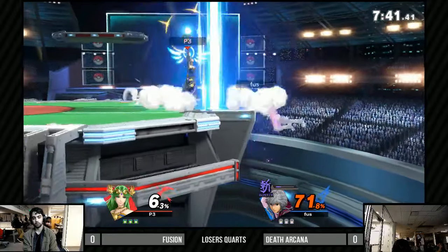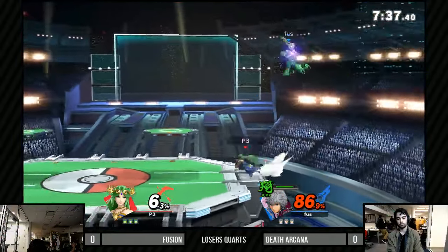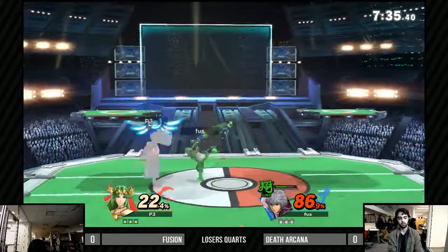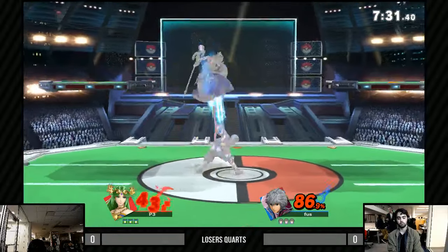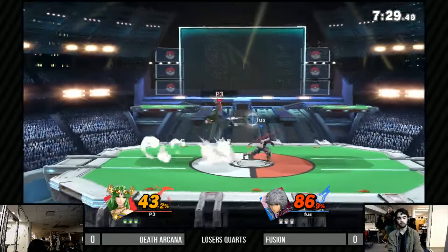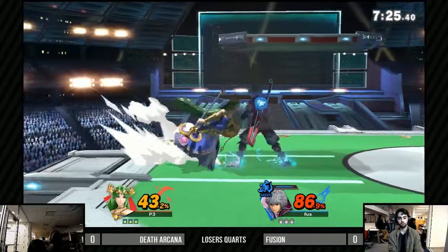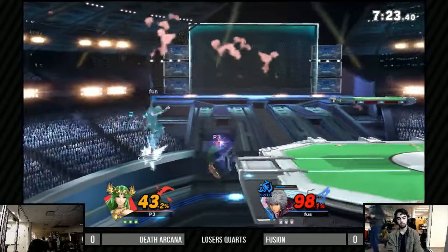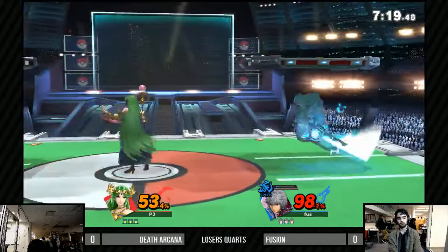Death Arcana is with the Palutena here — nice forward smash. Definitely approving of her buffs in this game. Jump is paying off a little bit for Fusion as well. Jump is great for a bunch of short-hop aerials, or faking them out with the tomahawk — just some great options there. I love the way they changed up the Monados in this game.